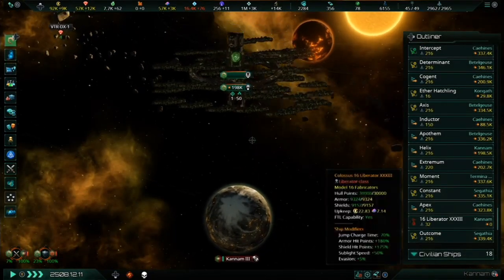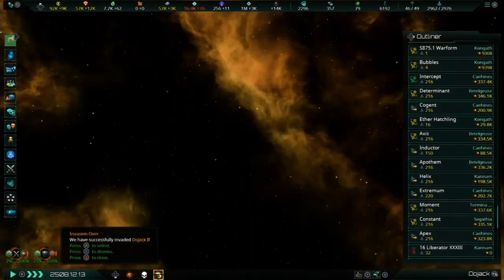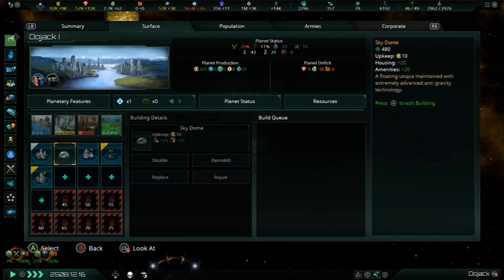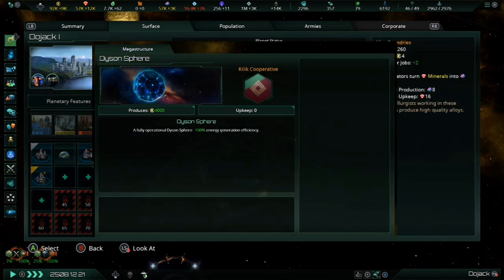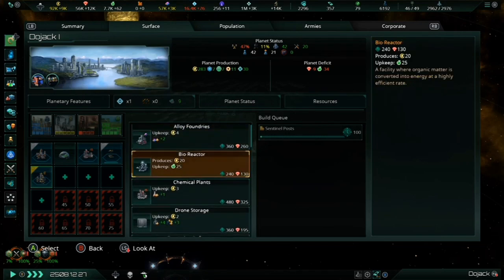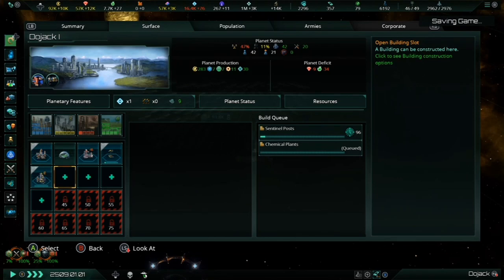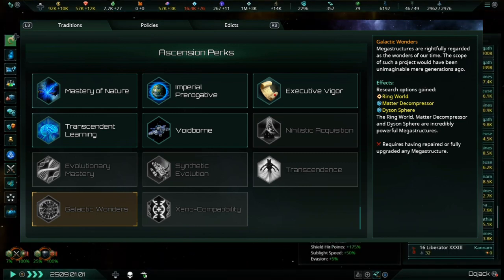Not everything with this update is shiny and new — there are also several changes to existing parts of the game. One of the major changes is the overhaul of megastructures. Some are just balance changes; for example, a complete Dyson Sphere will generate 4,000 energy credits per month, and a complete matter decompressor will produce 2,000 minerals per month. One of the most notable changes is in their acquisition: they will not all be immediately available after getting the Galactic Wonders Ascension perk anymore. Choosing this perk now unlocks the technologies to build a Ringworld, Dyson Sphere, or matter decompressor, provided you have the necessary DLCs.